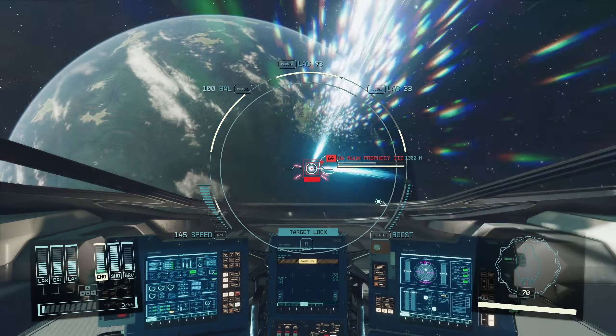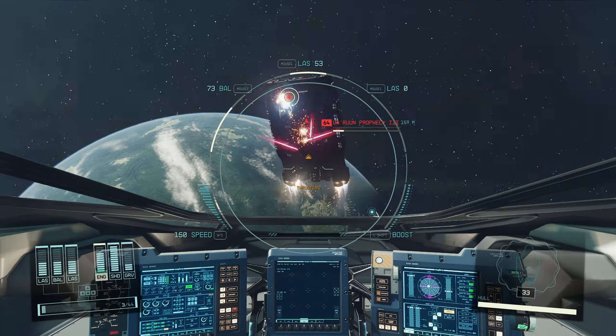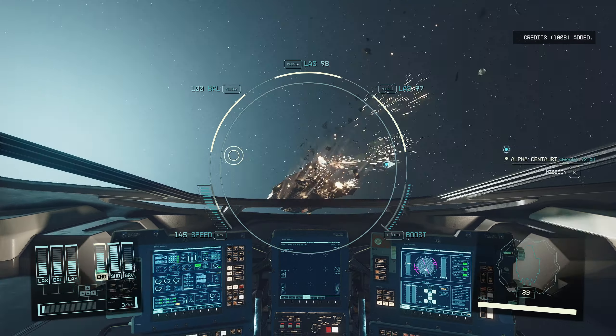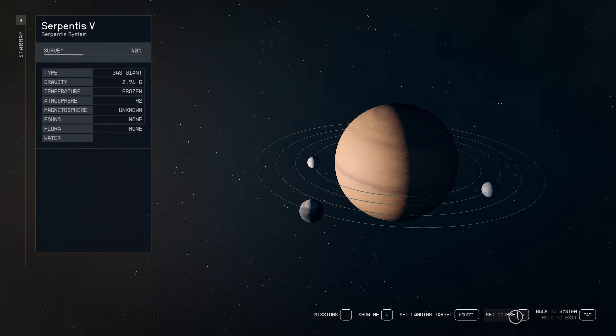We're just going to use laser weapons to knock the shields down, then we'll switch over to our ballistic weapons to knock the hull out. And it works fine. But you've got to get a lot closer than you would if you were doing particle beam weapons.